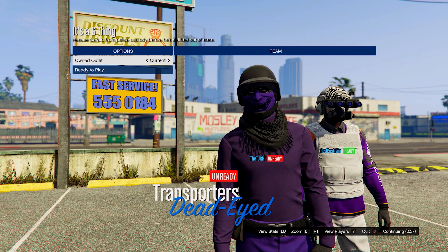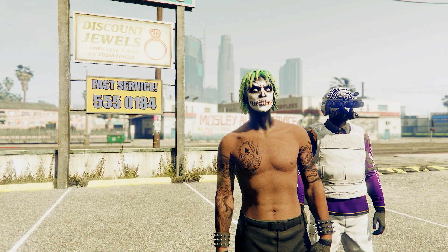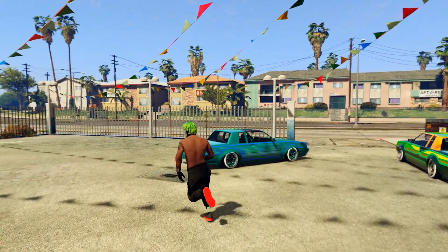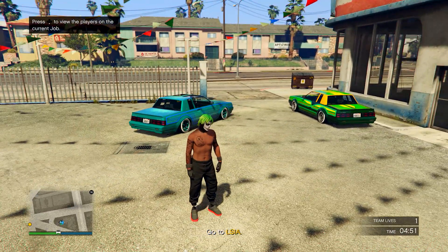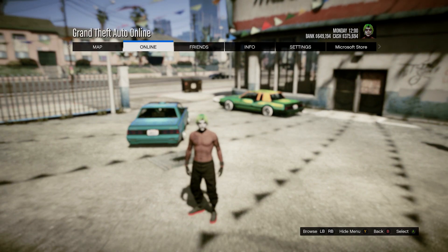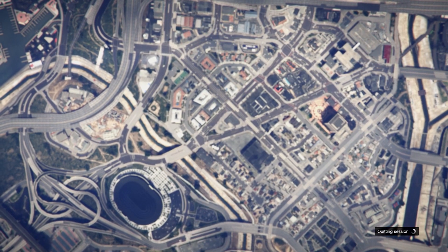In this menu, scroll one to the right on the owned outfit, then ready up. In the mission, all you need to do is wait a little bit — wait a few seconds — and then either quit the job using your phone or open up your pause menu, go to online, start up Rockstar Creator, and when you load into that menu, start up a new online invite-only session.